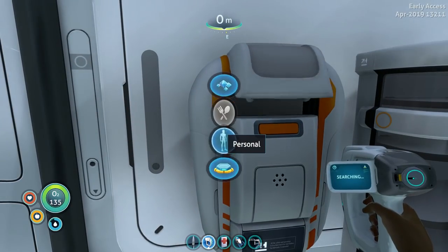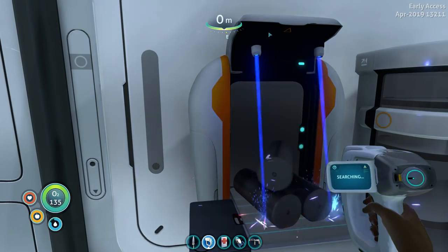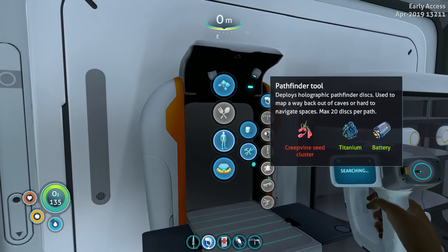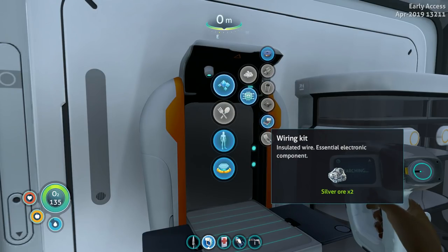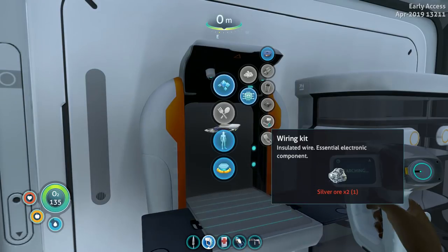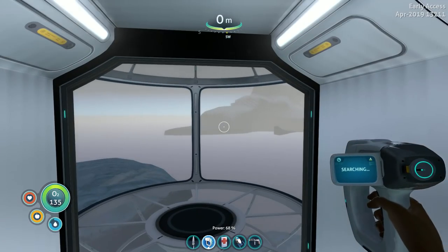I wonder... yes, that's just freed up nine slots. Might as well make up the things that we need for the thing. It's not there — it is here. I can make one wiring kit. I need copper wire.